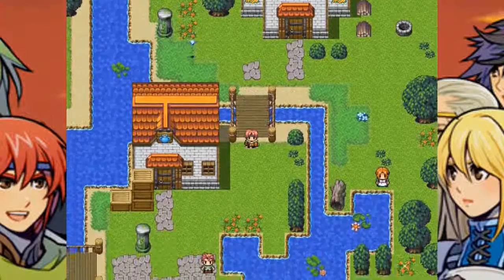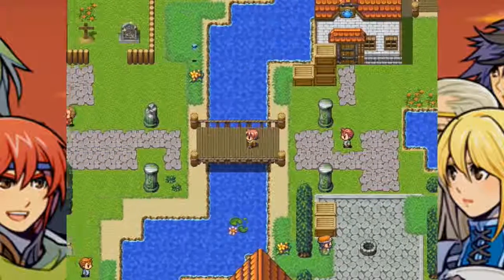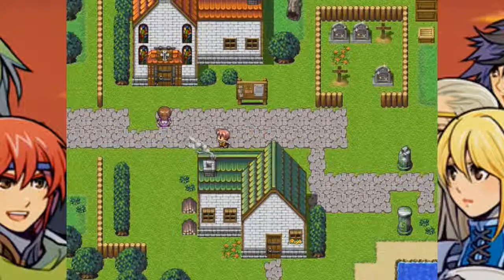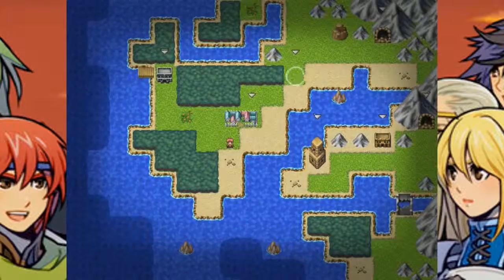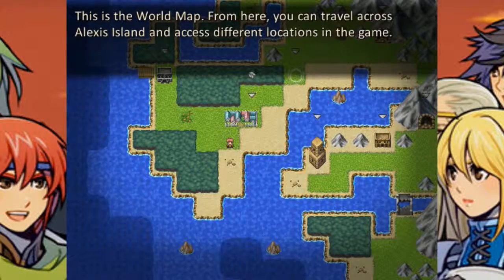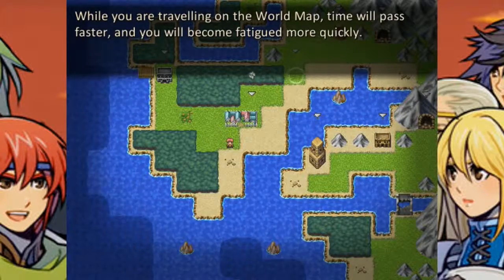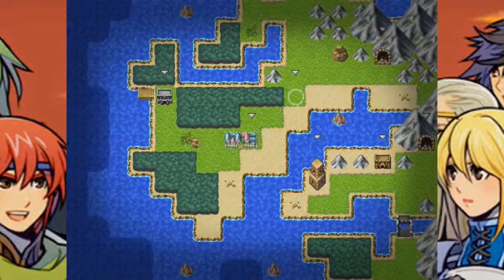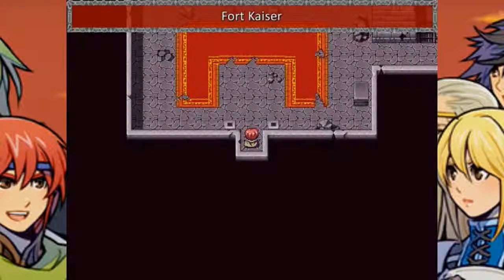Okay, so we got a party — let's party. We'll give combat a spin and then I'll probably call it there — you get the gist. This is the world map. From here you can travel across Alexis Island and access different locations in the game. While traveling on the world map, time passes faster and you'll become fatigued more quickly. So resting is a matter of fatigue. Is this the fort I wanted? Yep — Fort Kaiser.